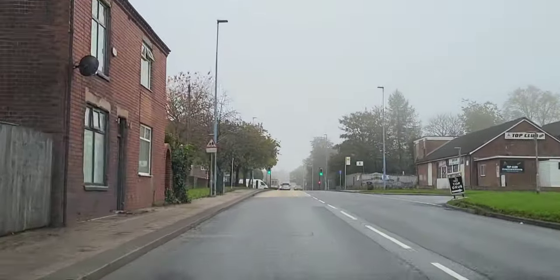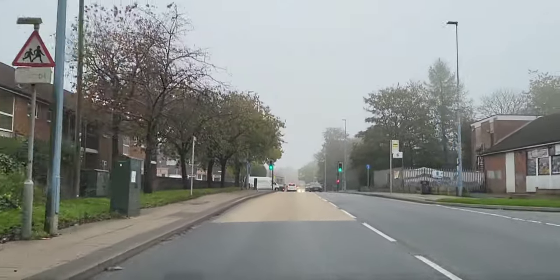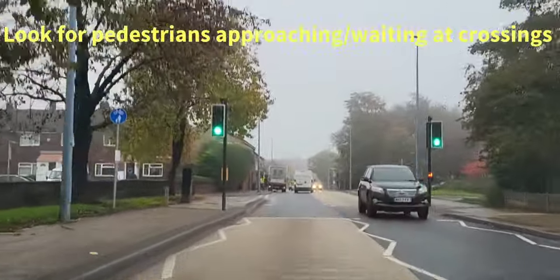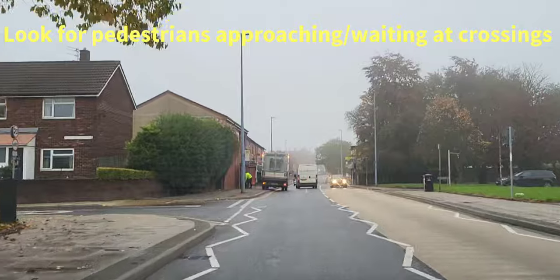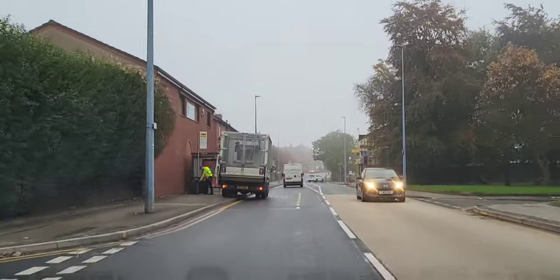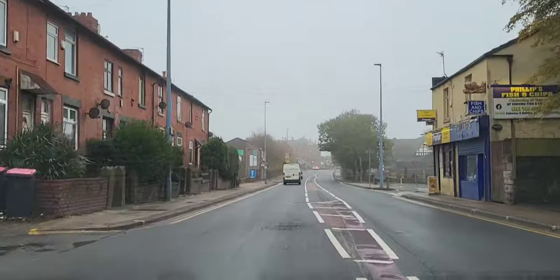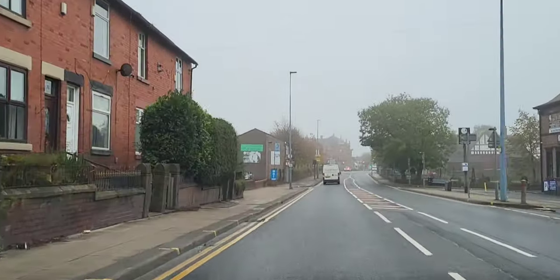Back onto what looks more like a 30 mile an hour road, so I've increased my speed to 30. Nobody at the crossing has pressed the button, so there are no dangers there. Check the centre-right mirror, nudge around this truck on the left-hand side, check my left mirror, and just return back to my side of the road.